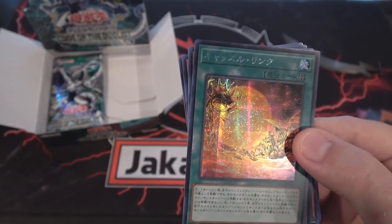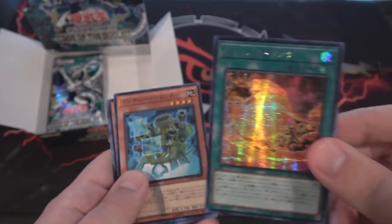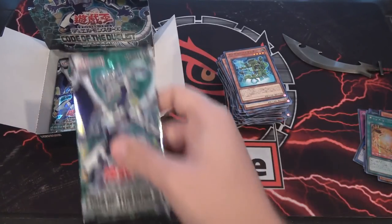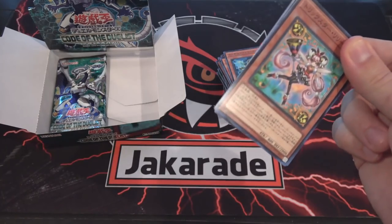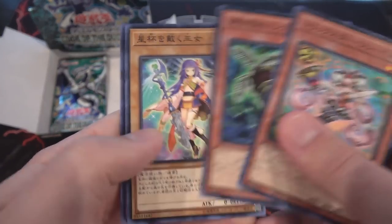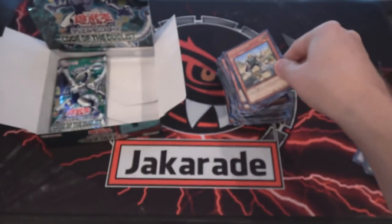I gotta say, that looks actually really awesome. I like the artwork and everything — it's a field spell. I don't remember what it does, but that's still an awesome secret rare to get, just from the artwork and everything. I think it's supposed to be pretty good if I remember correctly. There's another one of the Mold Captain — yeah, he looks like he's angry at all of them, so that's kind of funny.